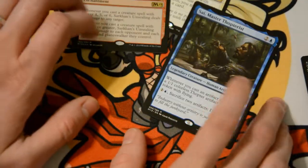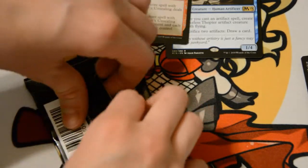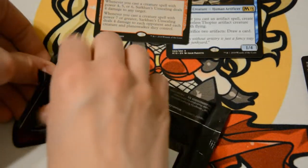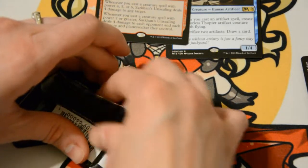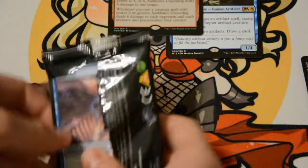I got the legendary tiny leader, one of the tiny leaders in this set. Woohoo! And a foil Sarkhan's Unsealing — I don't know how good that'll be, but it sure is pretty, so let's get that going for it.